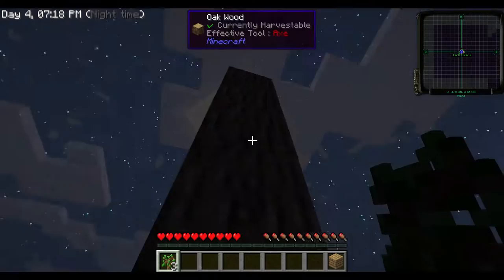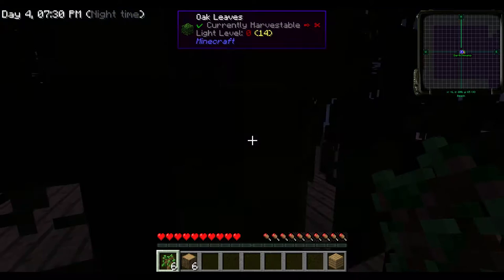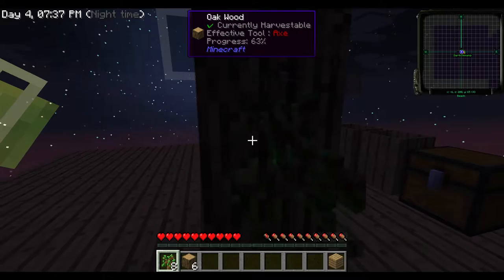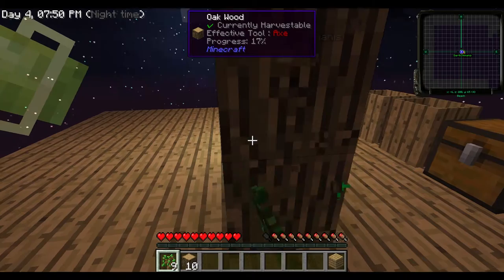Once you get the cobblestone generator going, you're cooking with fire. So our first objective — what do you think it should be? Getting things set up so we can start making cobblestone, and sifting, and getting some barrels ready for water — hopefully it'll rain. What biome are we in? We are in plains, so we should get rain.